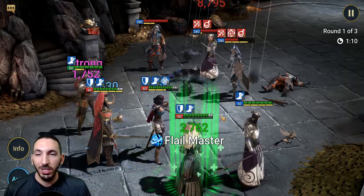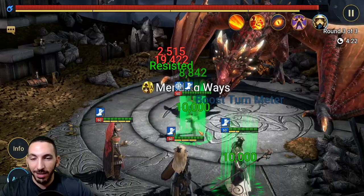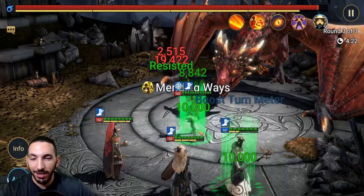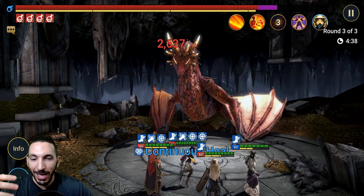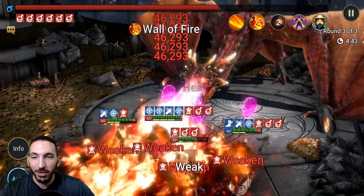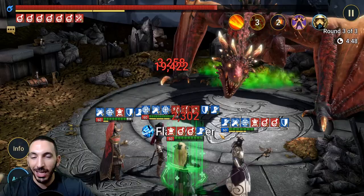We're going to skip through to the boss to see how the team does. We reach the Dragon boss — this is not an ideal team with two support champions — but Althar is going to be the one killing the boss. The boss should not give us trouble because we won't die: we've got Minaya, Apothecary, and Rearguard. We'll be getting heals and shields and just going through the content.